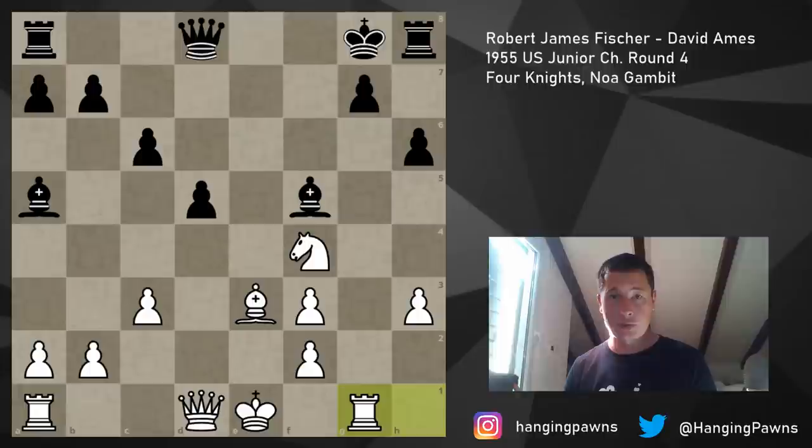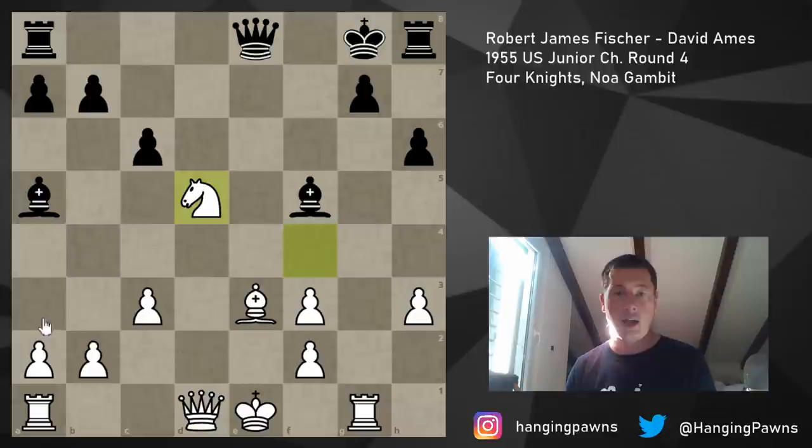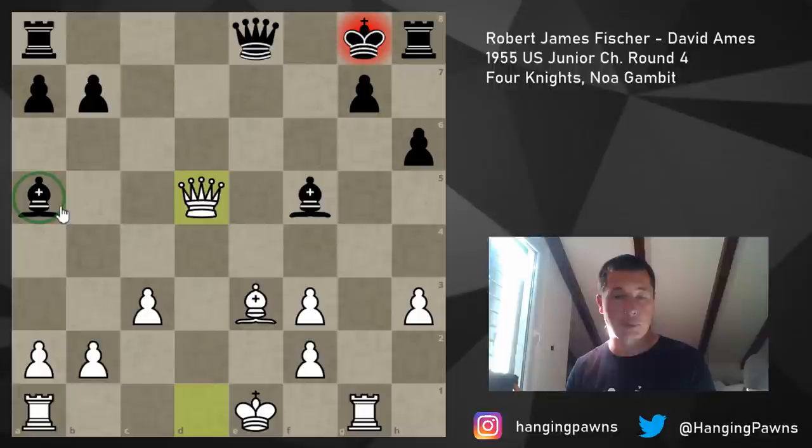Black just blundered his entire advantage away, which is very unfortunate - he played okay up to this point. His next move just allows Bobby Fischer to equalize easily. In this position, he played Qe8. If you want, pause the video and find what's wrong with Qe8. So Qe8 is a tactical blunder - Fischer can just play Nxd5. The refutation to taking the knight is Qxd5 check, and I pick up your bishop. I'm two pawns up and simply winning.